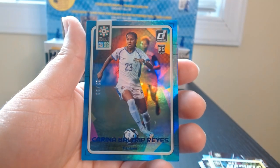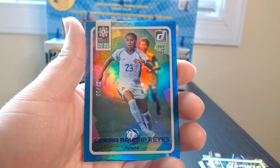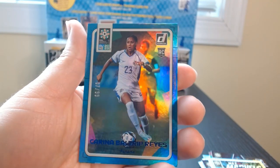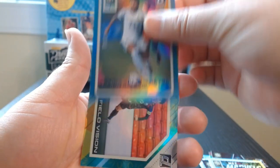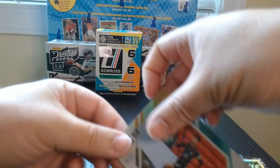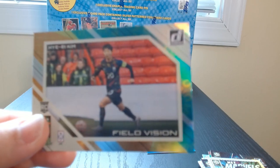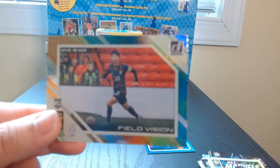This is Carina Baltrip-Reyes out of 99, who plays for Panama. That is beautiful! So we got two numbered cards. And oh, there goes my PSA 10 of the Field Vision.